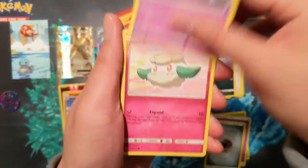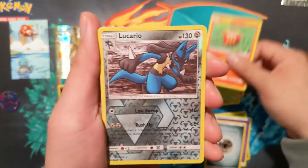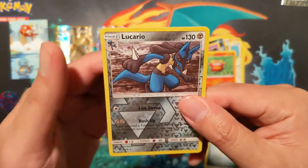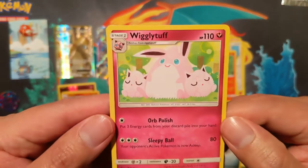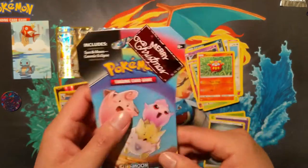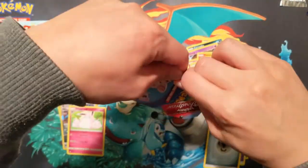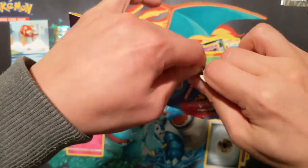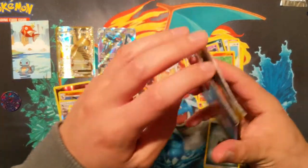Here we go on to Unbroken Bonds, haven't seen these cards in quite some time. Darumaka, Lucario - oh my gosh, another rare - and a Wigglytuff. On to Cosmic Eclipse. Hope everyone had a very good Christmas. I don't think I asked - if you did get anything Pokemon related, what was your highlight from the holidays?